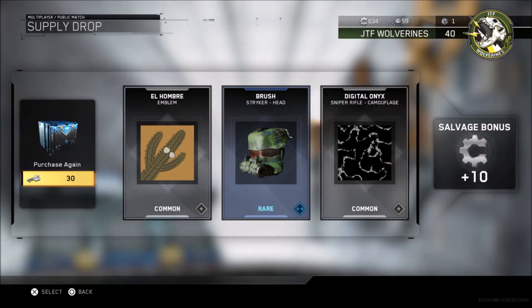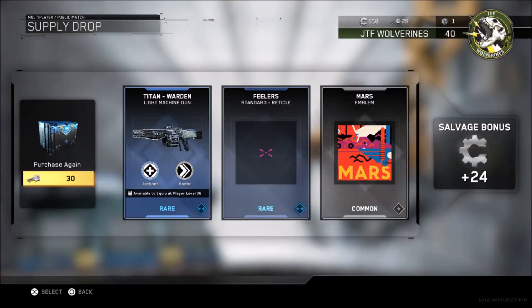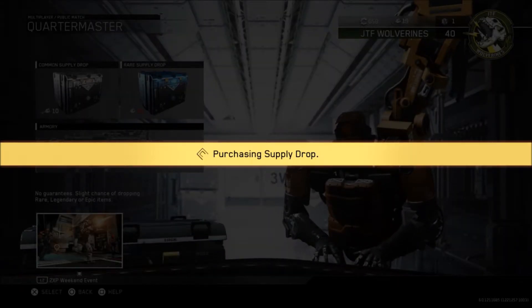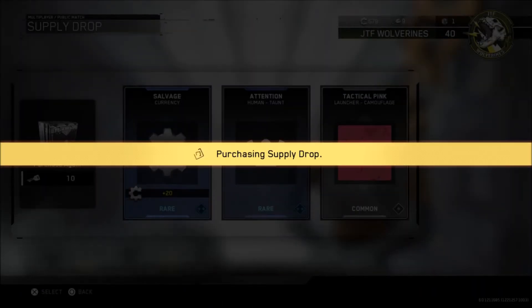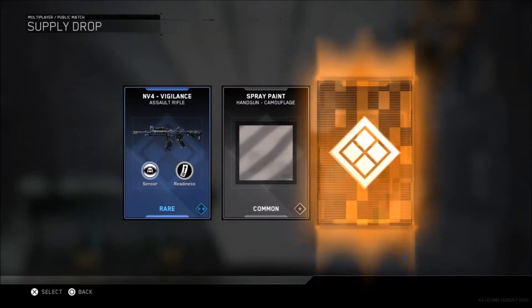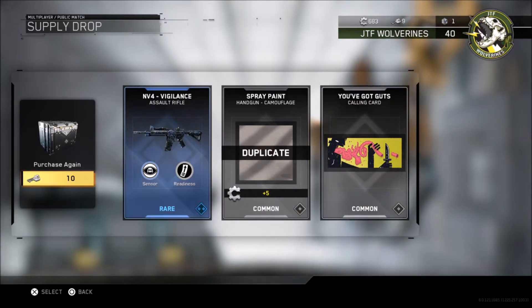Last supply drop here. Actually, I might do some common ones in a second. Hopefully I'll get something good here. Please get me an assault rifle camo. I don't have enough keys. Salvage, human taunt — I'm getting nothing that I want. Oh, NV4 Vigilance! That one's a favorite of mine. Let's go! I actually got something I might actually use. That's pretty cool.